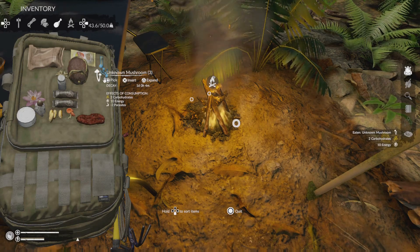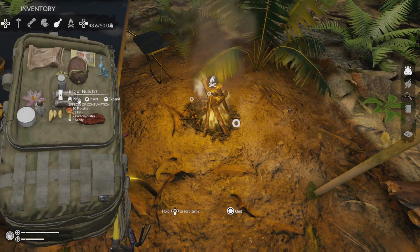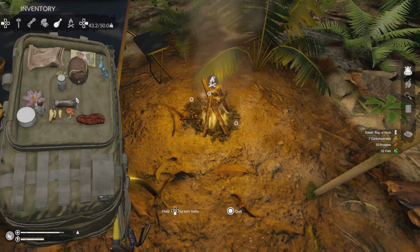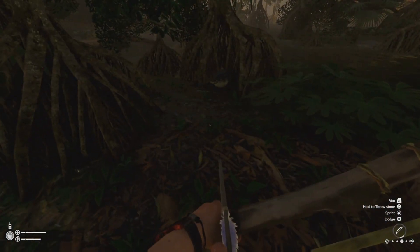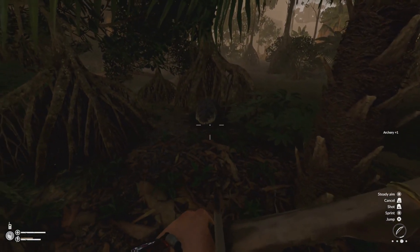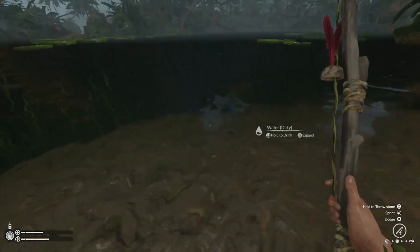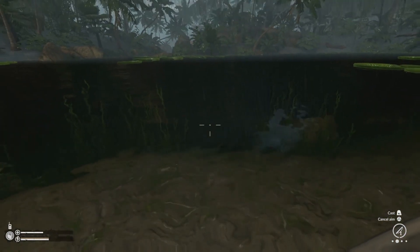To get protein, you're going to have to hunt and get meat from different animals. To get fats, you can find those from nuts or even from some of the different meats that you cook. You can also get carbs from bananas or some of the mushrooms found throughout the game. And these are just a few different ways that you can get some of the different types of nutrients.